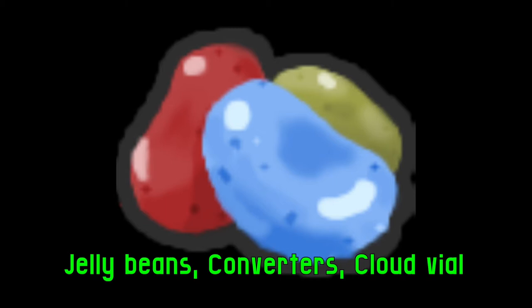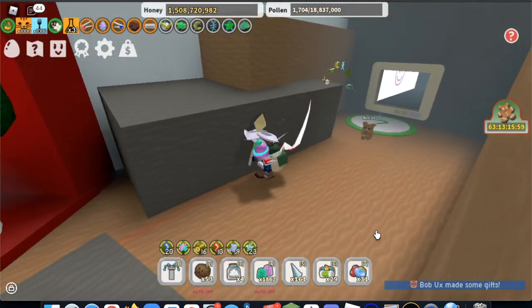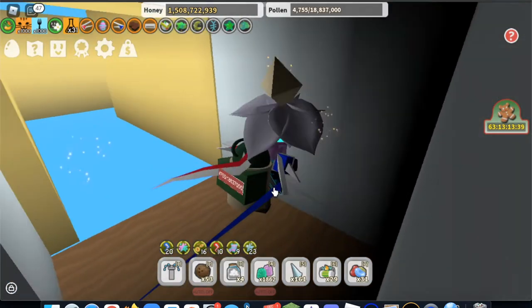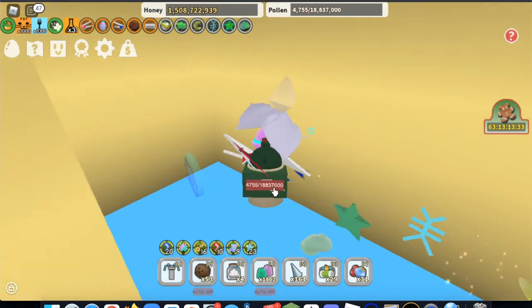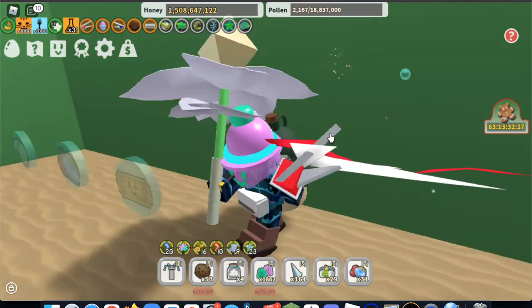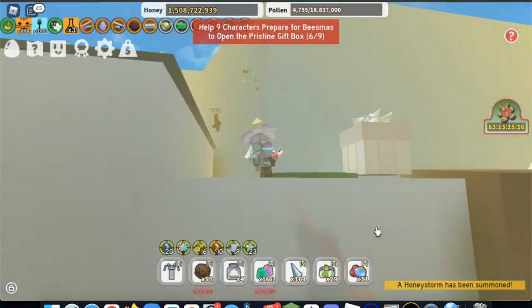Now I will show you where you can find microconverters, jelly beans, and cloud vials. In the default area, you can find seven free microconverters right in front of the computer. You can find jelly beans inside the maze, which is underneath the 35 area. Inside the secret area in the coconut cave, you can find some jelly beans. You can find a cloud vial right next to the wind shrine.